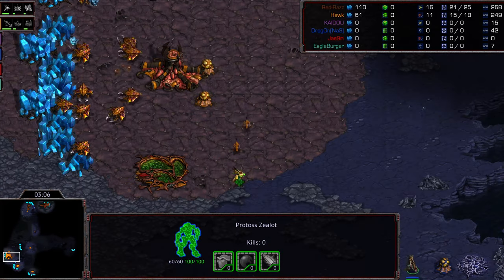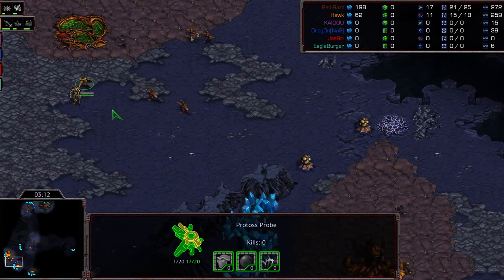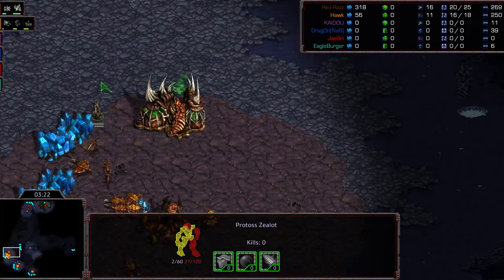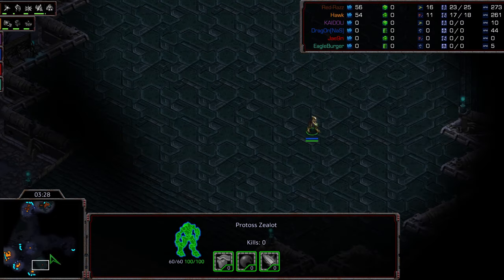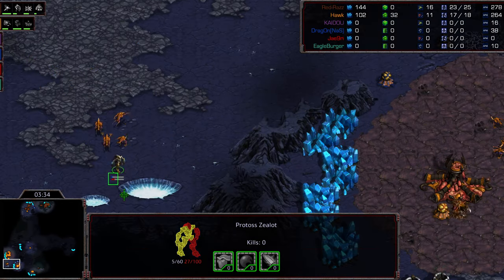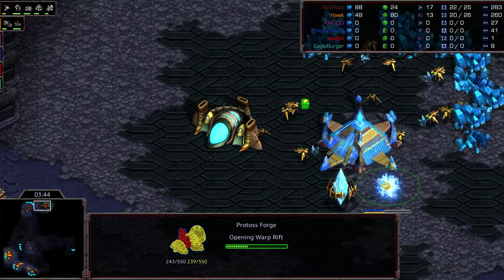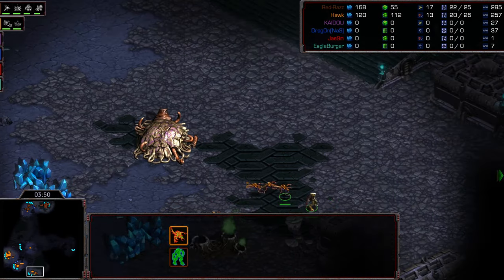First zealot already wandering towards the main. These zerglings need to pick their battles because if they engage in certain corners they're not accomplishing much. The probe is already down, Raz trying to do a full engage but eating a lot of damage and not getting much accomplished. This zealot is finding the third hatchery. Raz has a natural expansion building, a cybernetics core, and a forge - forge at the main, then cybernetics core. This is very brave, kind of a mixed-up opener.